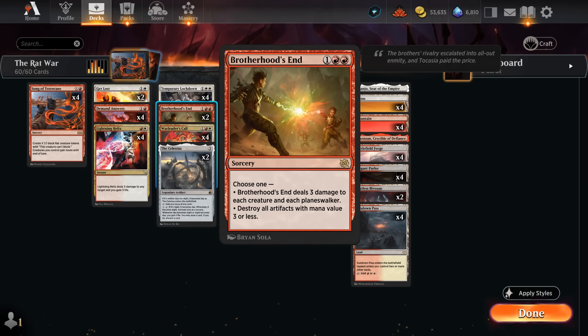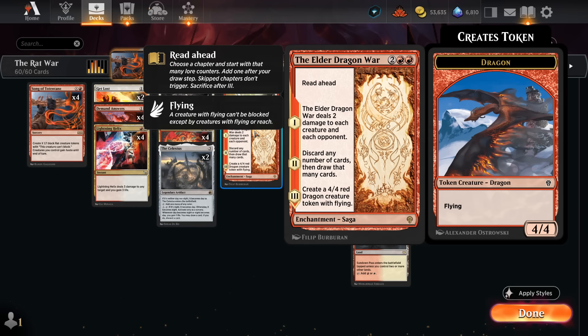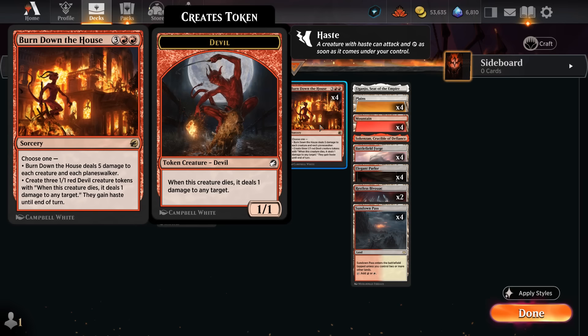We've got Temporary Lockdown, great at dealing with any artifact tokens that the opponent may produce as well. We've got two copies of Brotherhood's End and then at four mana two copies of The Elder Dragon War, which can start out by dealing two damage to each creature. We can also use it to sculpt our hand on the second chapter and eventually make a dragon token, although we can always read ahead and start from any different chapter.